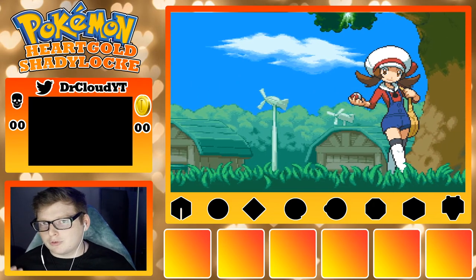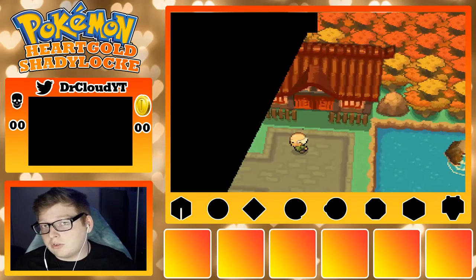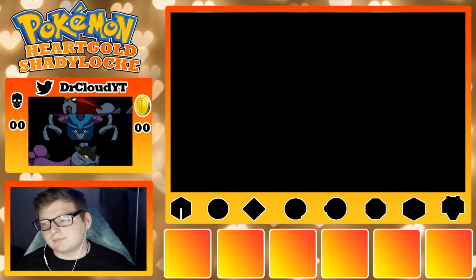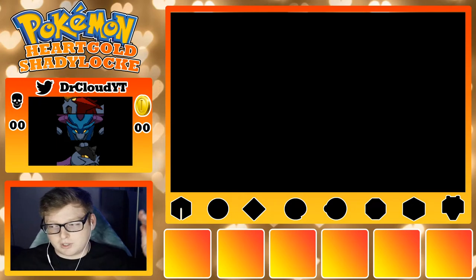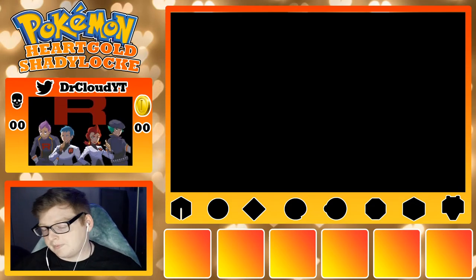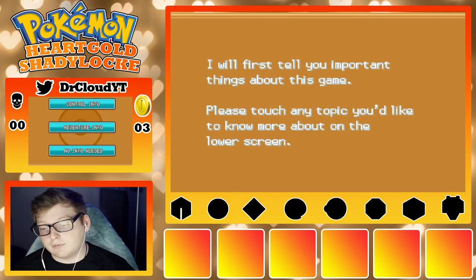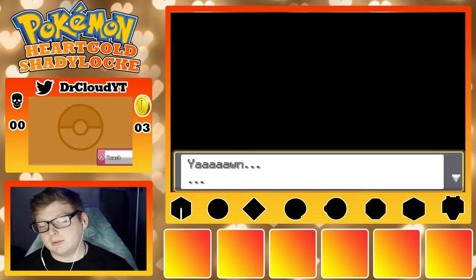Now most people probably aren't overly familiar with the idea of what a Shadylock is, so we're gonna take our traditional Nuzlocke rules like nicknaming, and a Pokemon if it dies it's gone forever, and add a few more things onto that. On the layout we have a coin up here, and that's for tokens. At the start of this game I'm gonna start with three tokens, and if I ever want to heal from Nurse Joy then I have to use one of these tokens, but I can use regular healing items just like normally.